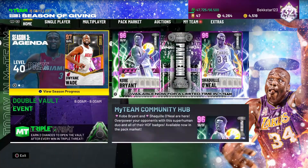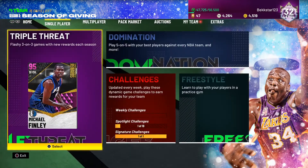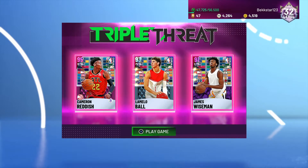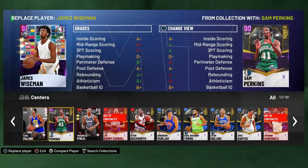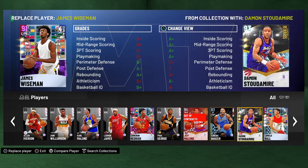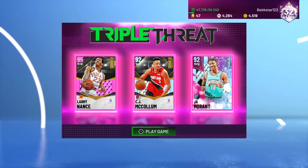We're going to get into some Triple Threat in this video because we have an event going on right now with two chances to open the vault after every game. Triple Threat is a 3v3 game mode in NBA 2K. I'm going to be playing with Larry Nance, CJ McCollum, and let's go with Ja Morant - then we can run big man with Larry Nance who can grab our rebounds.